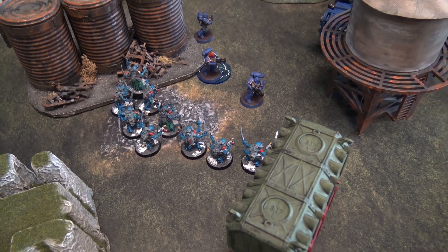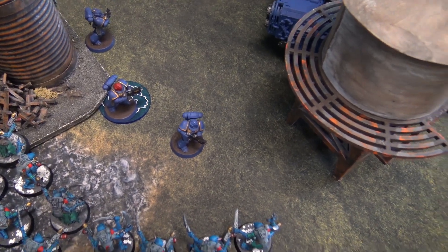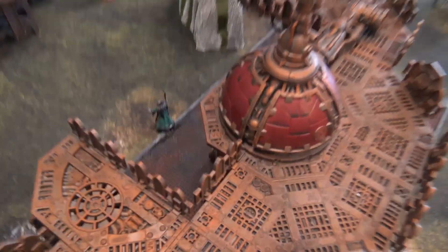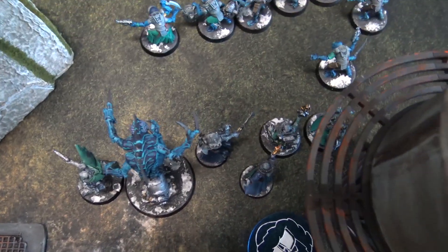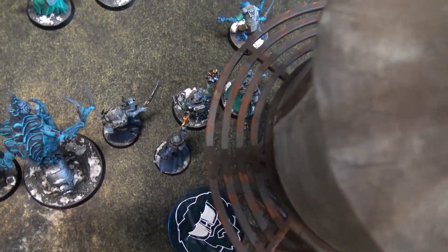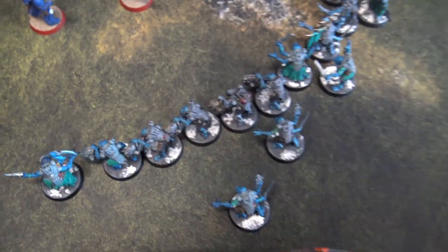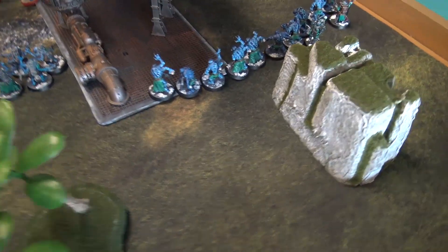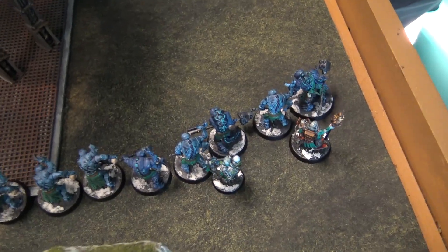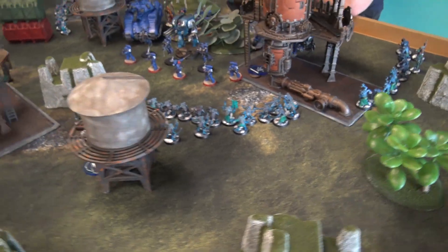GSC turn two movement: my Aberrants dropped in spending two CP to land just outside three inches of the Intercessors. The Patriarch dropped in nine inches away. The Magus, Patriarch, Primus, Clamavus, Kelomorphs, my 16-man Acolyte squad, Aberrants, Biophagius, Clamavus, and Abominant all dropped in. That's it for the movement phase.